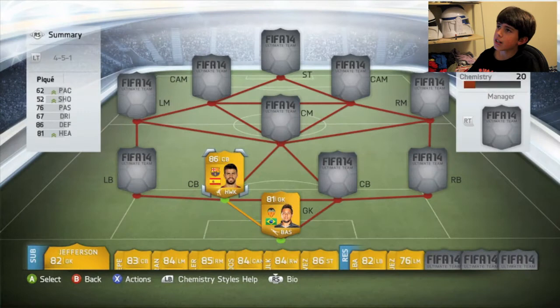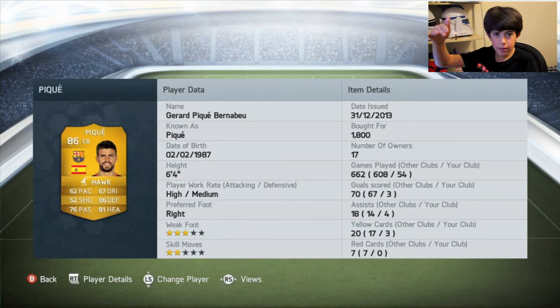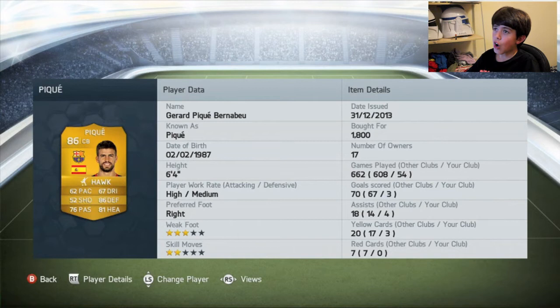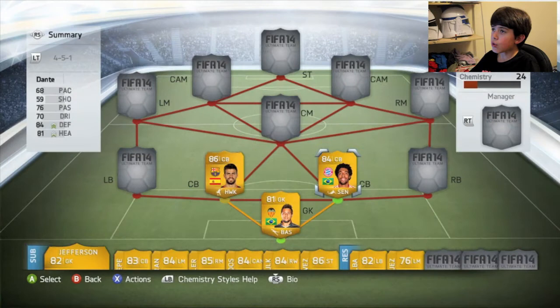Now we switch it up. It's going to be the Spanish Gerard Piqué — I think I pronounced that wrong, sorry about that. He's a very tall player, so when balls come over — chips — you can head that away with him. 86 defending. He's got high attacking work rate and medium defensive work rate. No one gets past him. He headers the ball away and he's just a quality, quality centre-back.